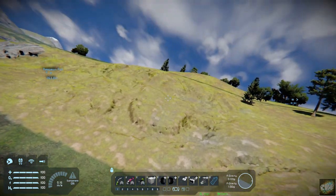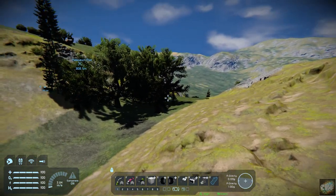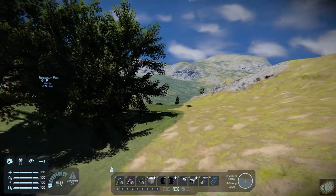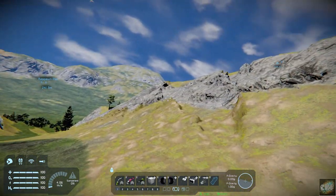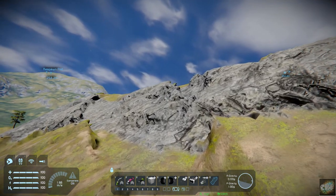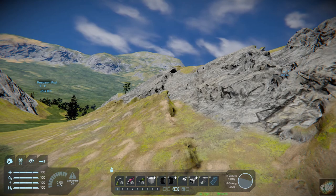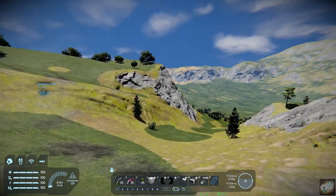So you can see that there, and on this side, if you kind of fly down through here, areas that you should be able to drive through you just can't, because the voxels just aren't smooth. It presents challenges trying to get down into the valleys and that sort of thing.